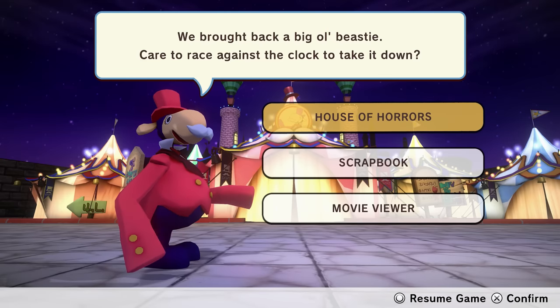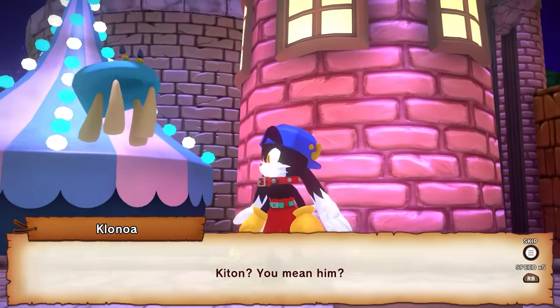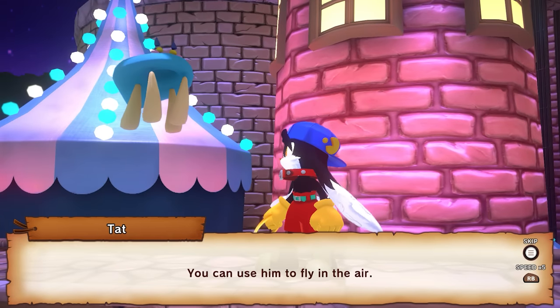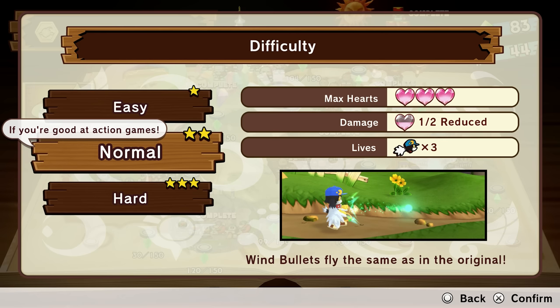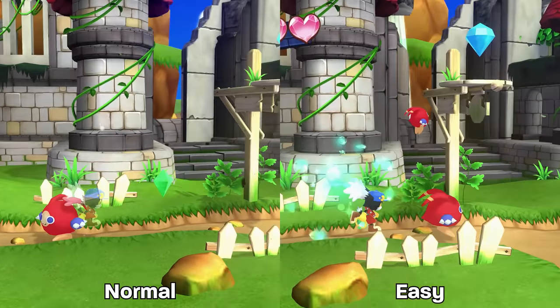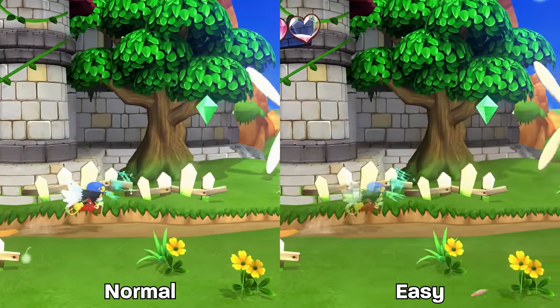Klonoa 2's post-game unlockables remain untouched, in addition to a cutscene viewer, and a Klonoa 1 outfit was also part of those pre-order outfits. Both games feature their unlockable hard modes as well as a new Easy Mode. Easy Mode has a longer-range wind bullet, gives you more hits before dying, and infinite lives. It also has unspoken differences like some bosses having less health and more iframes.